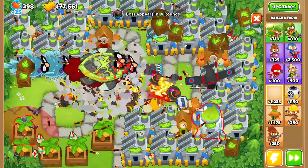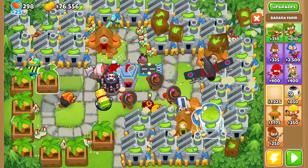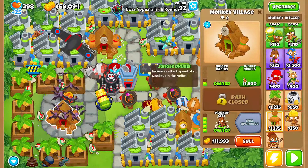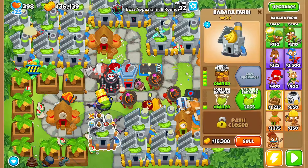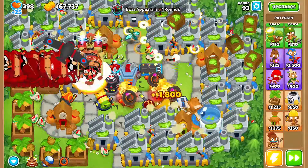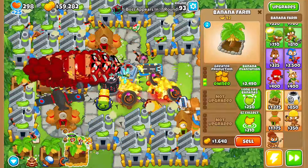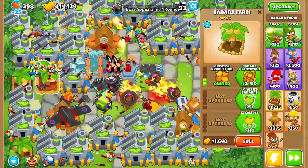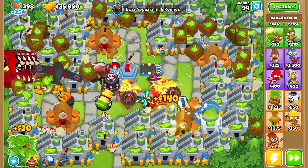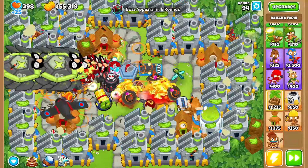Let's grab all the rest of the Research Facilities — boom, fits almost all of them. Those are our last two farms. I'll see you guys at round 100 — we're just grabbing Research Facilities and we'll call it a day. We have Specter so we should be good. I'll probably grab Flying Fortress off camera and I'll see you at round 100.